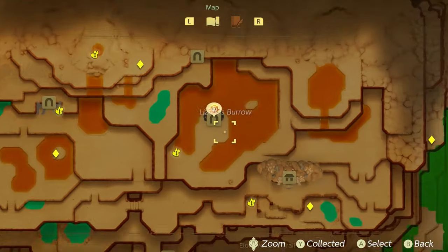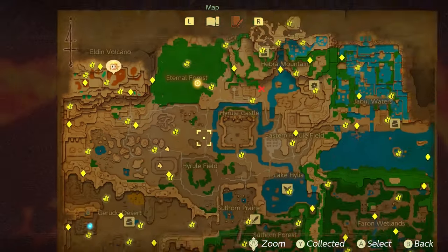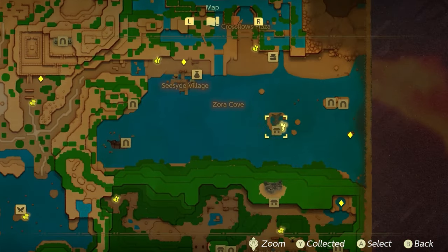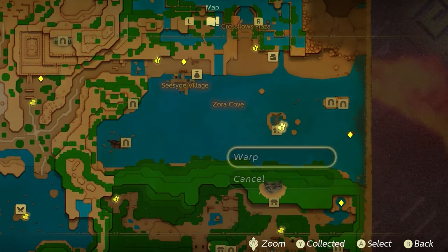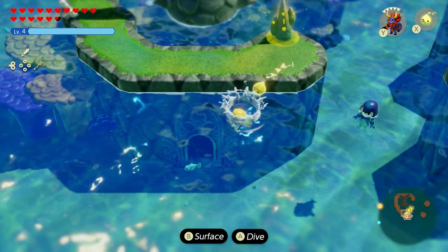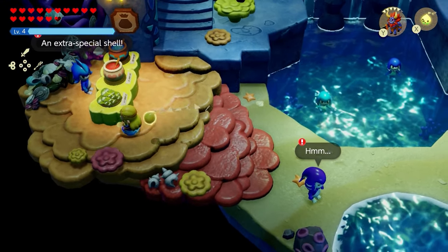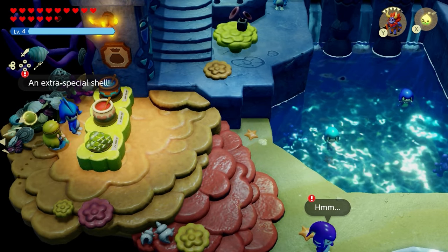After getting the magma stone, the next location is the Sea Zora village. Head over to the waypoint in the water, dive down, and enter the area. Once inside, go towards the left and you'll see the shopkeeper — talk to him.